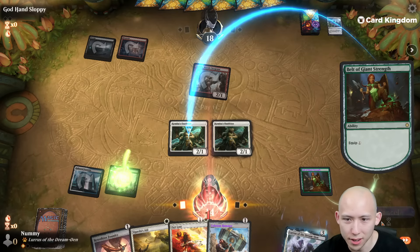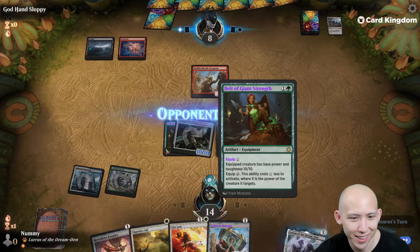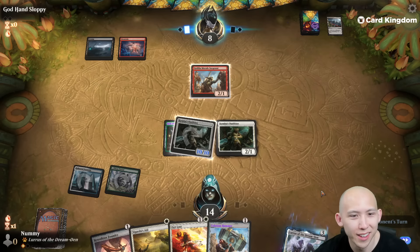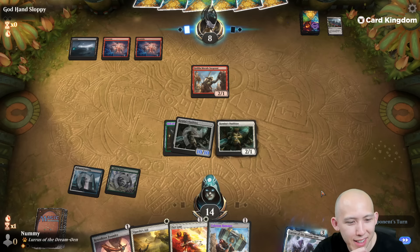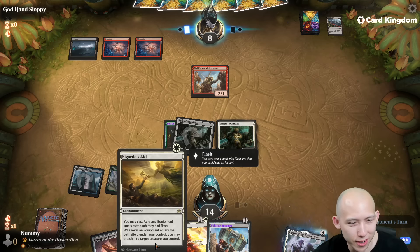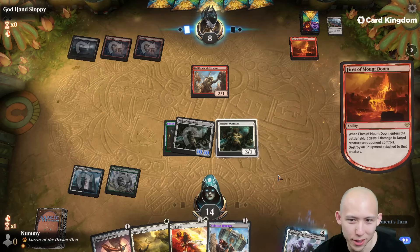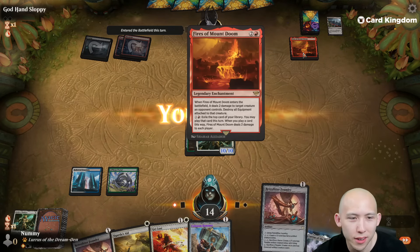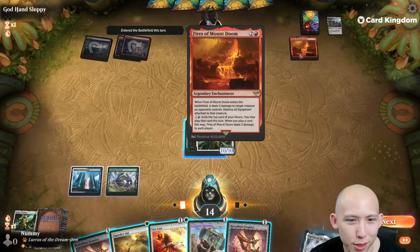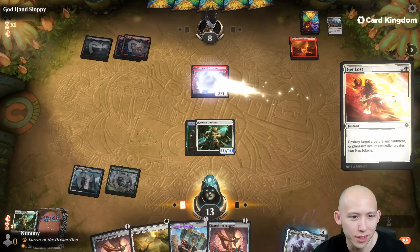And hit them for 10. We can just kill them next turn if they don't have another creature to block, right? We play Sigarda's Aid, and then flash out the hammer and equip our 2-1. They messed up. Deals two damage to our creature the opponent controls — destroy all equipment. So they needed to do that on my Outfitter that had the Belt attached.